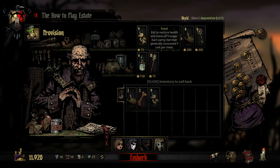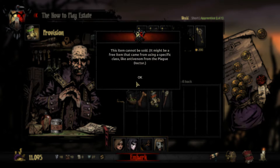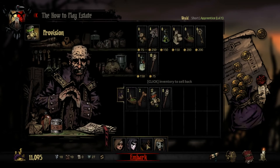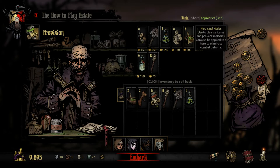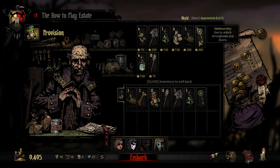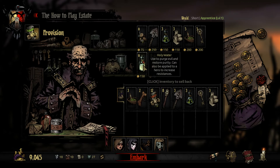Because each area has different threats and curios, it's going to affect what items you should take. The Medicinal Herbs, I believe, are coming from the Houndmaster or the Leper. I'm going to take extra Shovels, extra Anti-Venom and Medicinal Herbs, because there are more events with those items. A few bandages for good measure. There's one event that needs Holy Water to make it good, but it is rarer to find it, so I'm going to leave it alone.